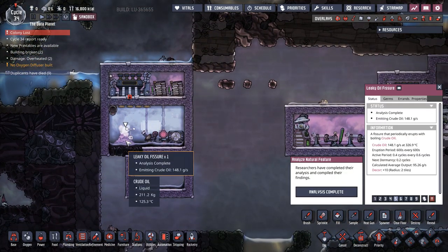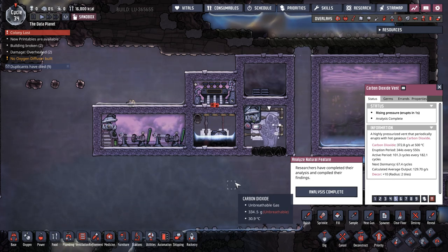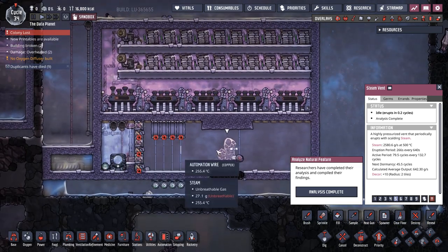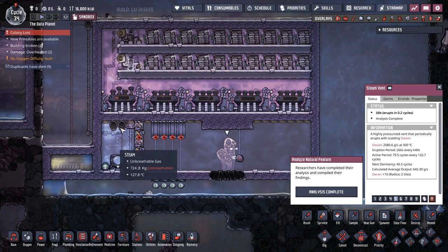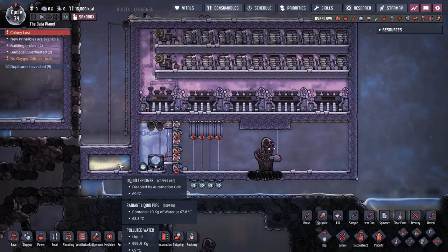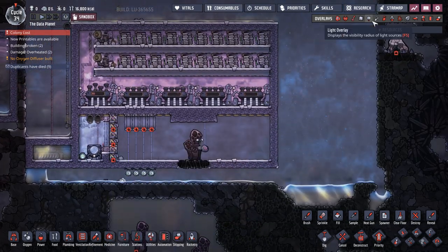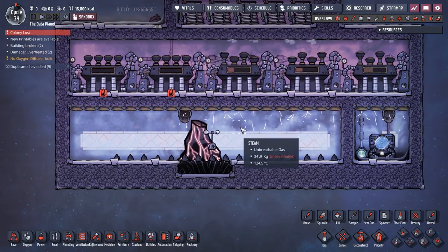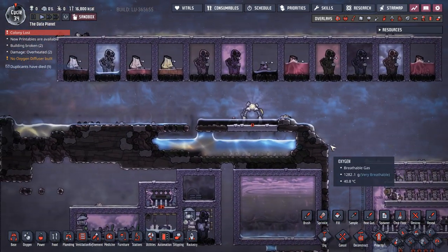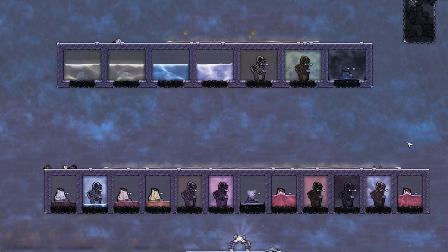So that is my iron, copper, and gold volcano tamer. Down here we have our leaky oil fissure tamer. Over here we have our carbon dioxide vent, hydrogen vent, and hot polluted oxygen vent tamer - pretty much the same build for each. Over here we have our hot steam vent which has cleaned out all the steam and is back up to 700 kilos - that steam turbine is just going to keep running forever. And then finally we have our volcano tamer giving us lots and lots of free power. I can't say any of these are the best builds, but every single one works and they're there to give you an idea of how to tame each one.